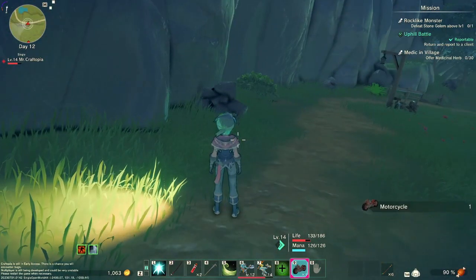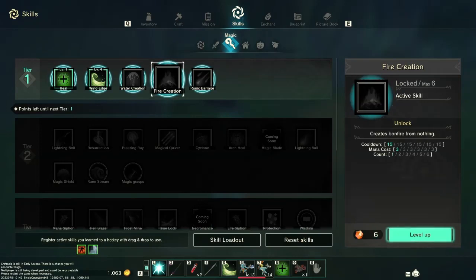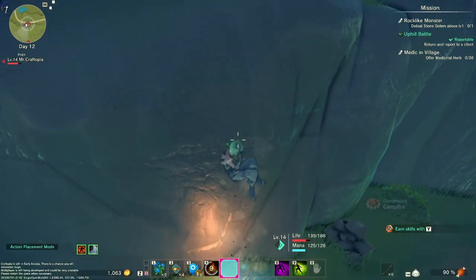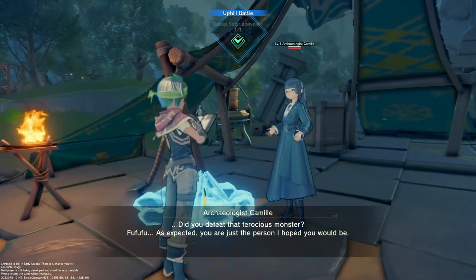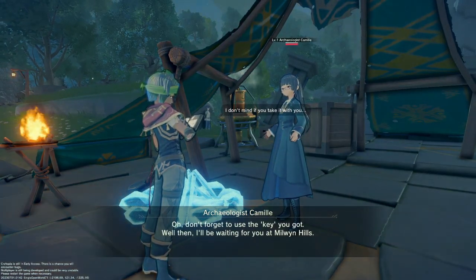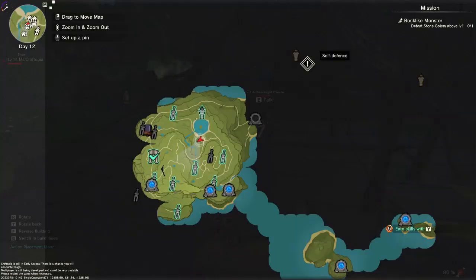I always think about this and I think it's time I finally did it. Where is Millwind Hills, though? Self-defense. Tower of Millwind Hill — okay, so that's our next target, our next location.